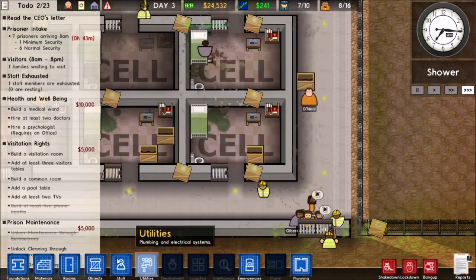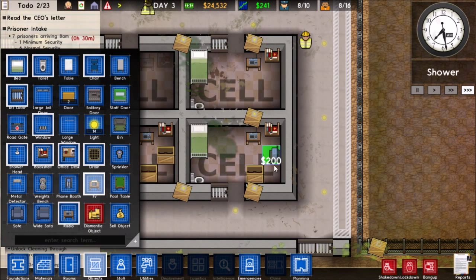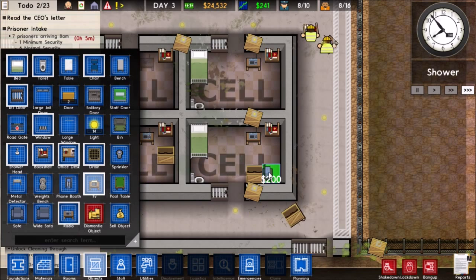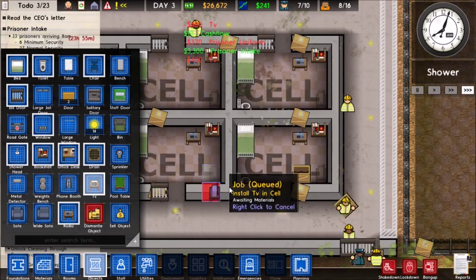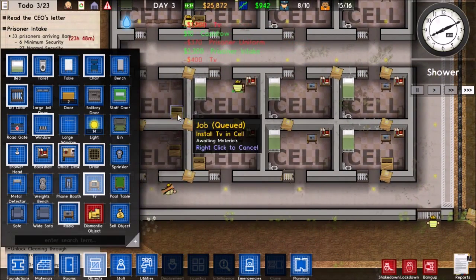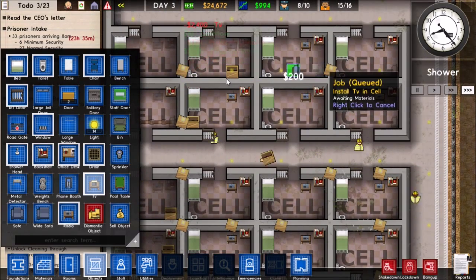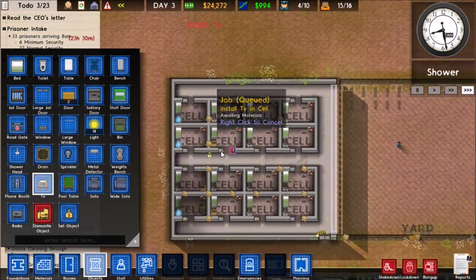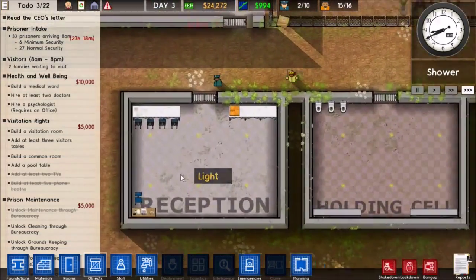I think I might even put TVs in the minimum security cells — put a TV in the corner so they can watch it while taking care of business. Yeah, minimum security is getting really really good. They deserve it for being minimum security, at least I think they do.